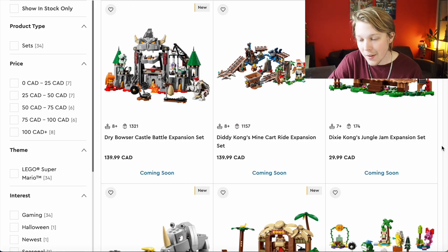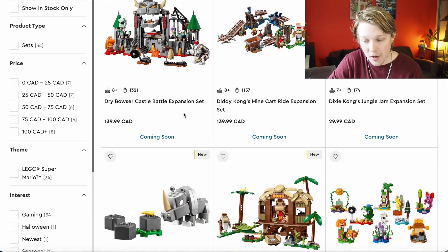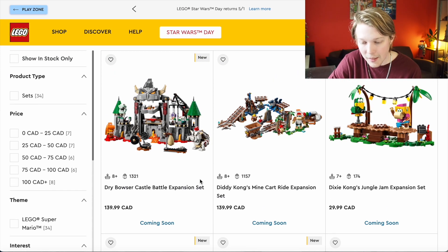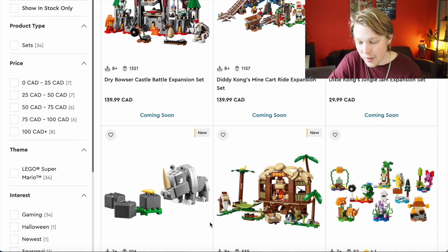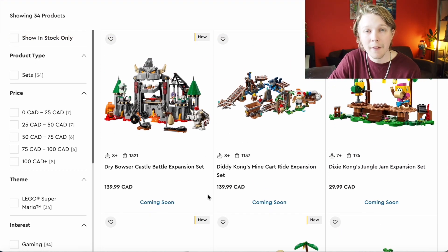That's all I have to say, though. That's it for this wave — five new sets technically, because there's Dry Bowser's expansion set as well, but we saw that a while back. It's another set that I like. I don't know if I made a video on it or not. I think it looks decent, but it's not my favorite Bowser-themed build. But all four of these Donkey Kong sets that are coming out, I really, really like. I think it's a great wave — probably my favorite Mario wave to date. Let me know what you think about these sets in the comments down below.